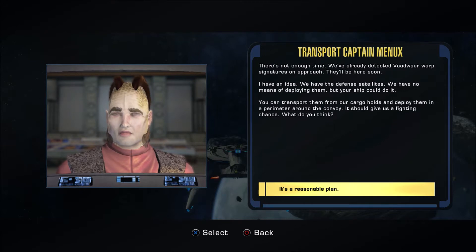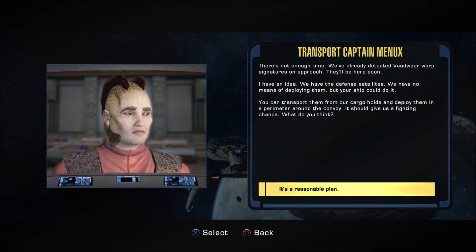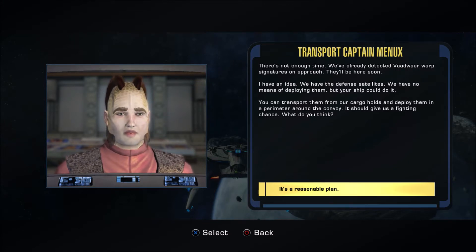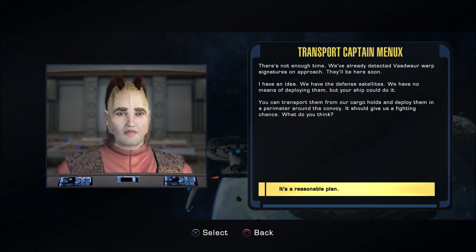Well, there's not enough time. We've already detected Badoar warp signatures on approach — they'll be here soon. I have an idea. We have the defense satellites but no means of deploying them, but your ship could do it. You could transport them from our cargo holds and deploy them in a perimeter around the convoy. Should give us a fighting chance. What do you think?